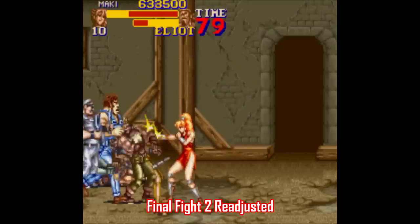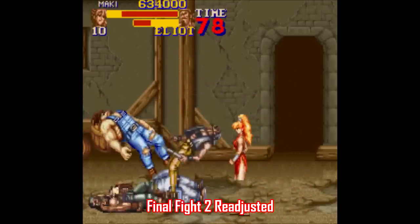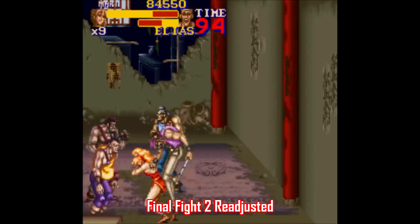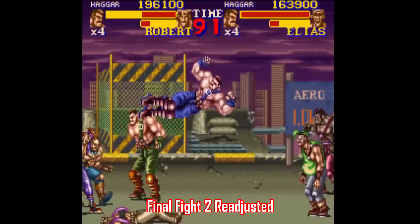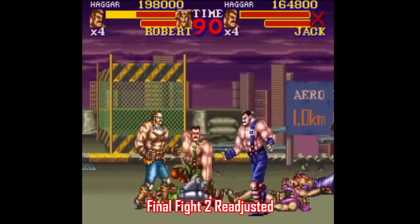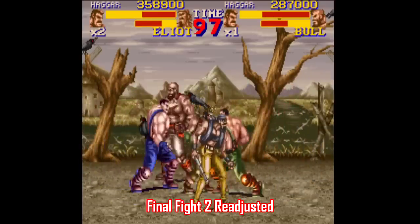Here's one I like for Final Fight 2. It's a readjustment patch made by GameHackFan, with the biggest change allowing five enemies on screen at once instead of just three. This makes a huge difference in streamlining the game for a better experience since enemies can spawn a lot faster. This patch also allows you and a second player to select the same character, and this game really gets crazy when you've got two players and five enemies on the screen at once. And yes, this does work on original hardware with a flash cartridge.